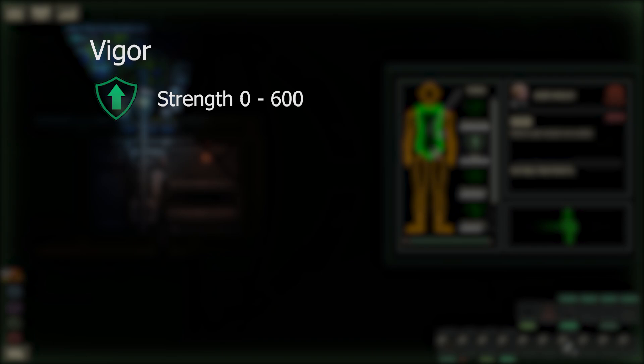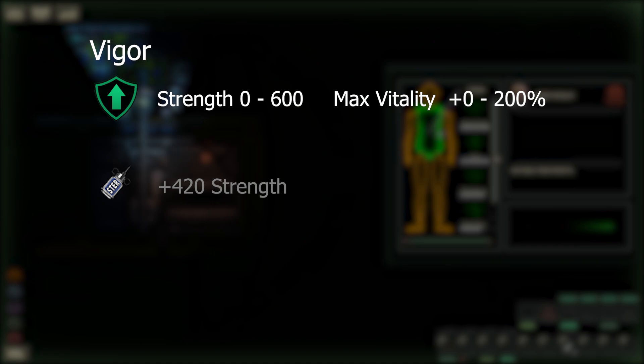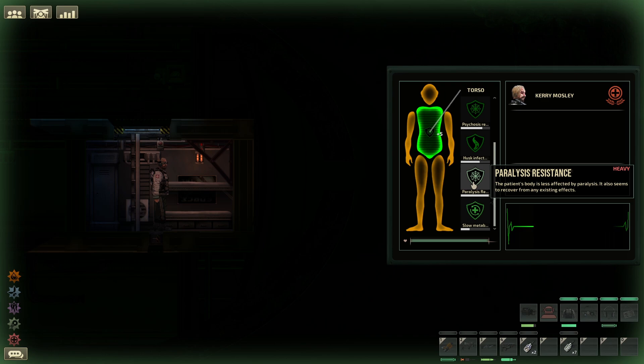Next up we have vigor — again, a 0 to 600 strength stimulant. This one can increase your max vitality by up to 200%. It is gained by using anabolic steroids, which will add 420 strength if you have the required skill level of 35, or 300 strength if you are under. This can also be gained by using the chemical hypozine, which will add 400 strength with the bonus of not requiring a skill level to use. Vigor will also decay by 1 strength per second.